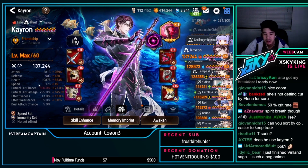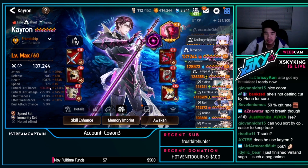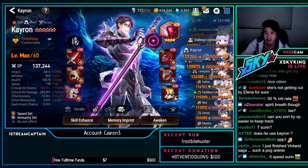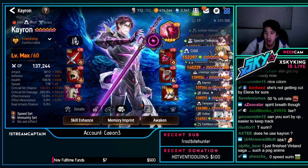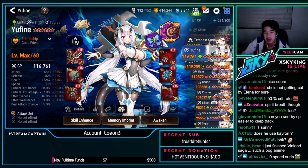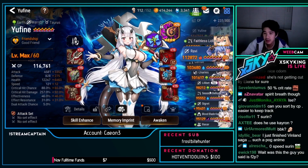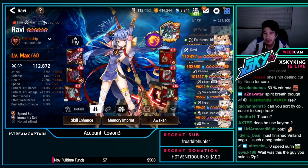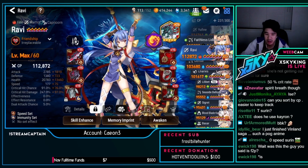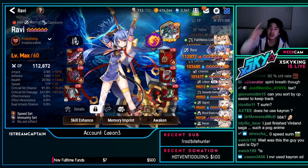We've seen those units. A lot of people are using Ravi now — if you aren't using Ravi, you should build her, she's a really good unit. This account is not free to play.